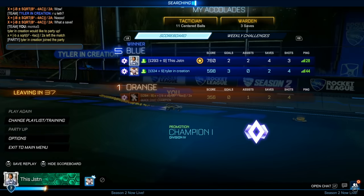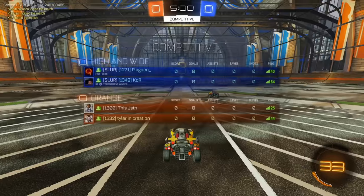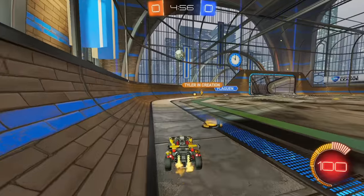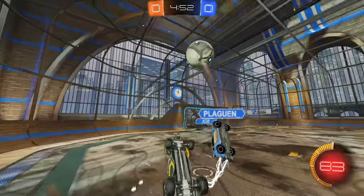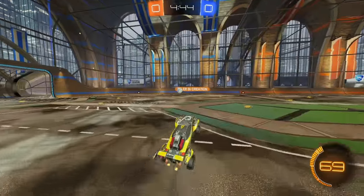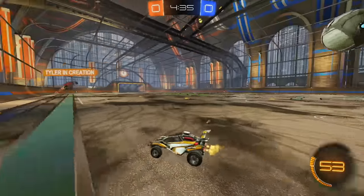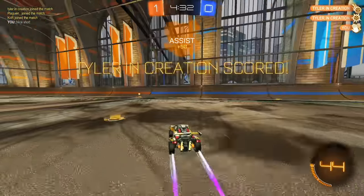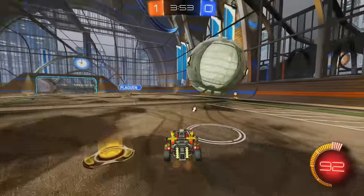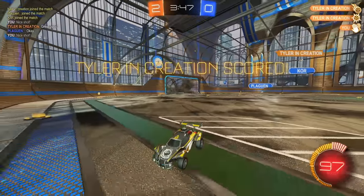We've got Tyler in Creation who's a Champ 2, so this should hopefully get us our Champ 2. That fake was pretty nasty - I don't really know if fakes are that common down here, but they can definitely be very useful. We've got Core and Plagin - Core's actually the highest level player here MMR-wise. Also just faking that touch to throw the opponent off. I felt like my teammate was higher ranked because he was actually playing pretty well. Pop it off the backboard - nice shot! I could have gone for the open shot there but I'm trying to do a little bit less. There's a hair in my mouth - this is very uncomfortable.